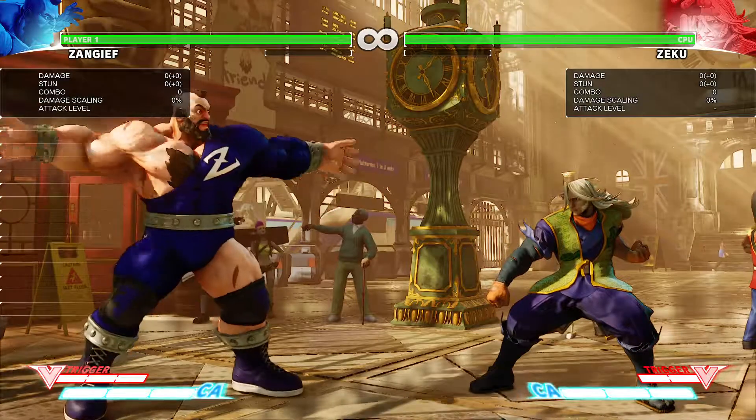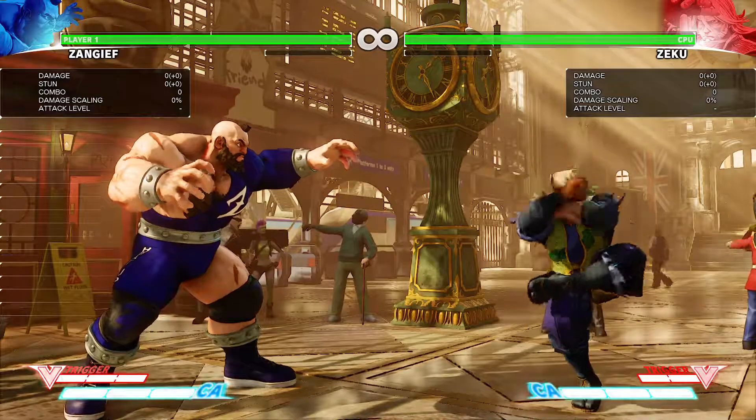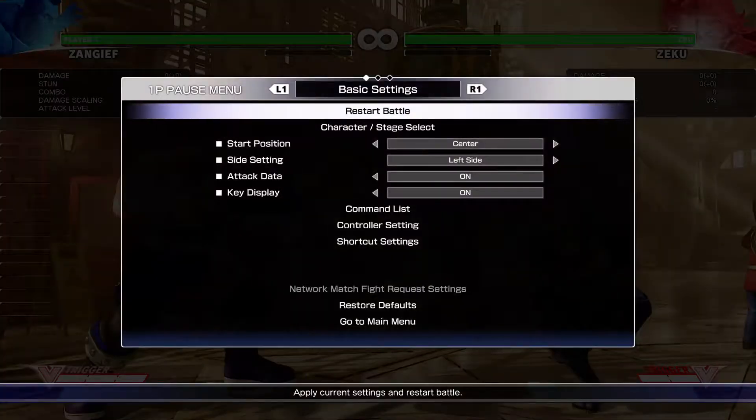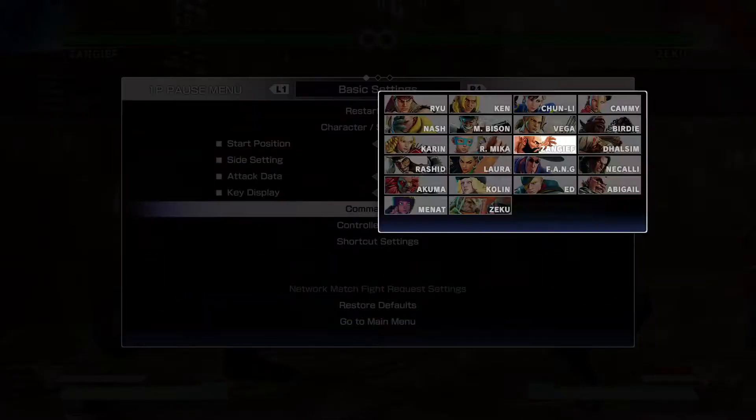It's Jim here, I am Timothy, and you are watching video 3.0 in my series on how to fight Ziku with Zangia. So this is the critical art — I'm going to be covering the critical art, and just real quick we will take a look at it.